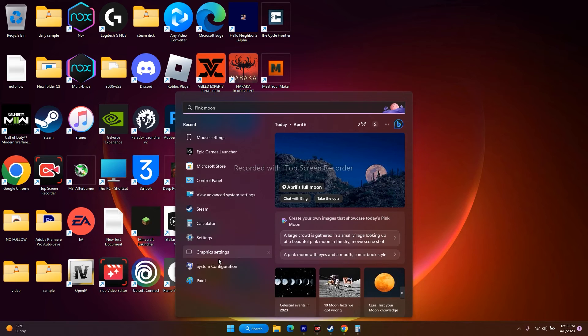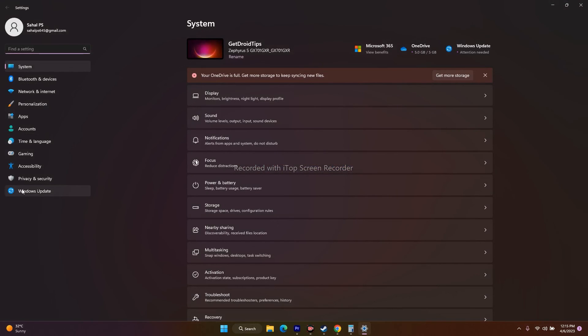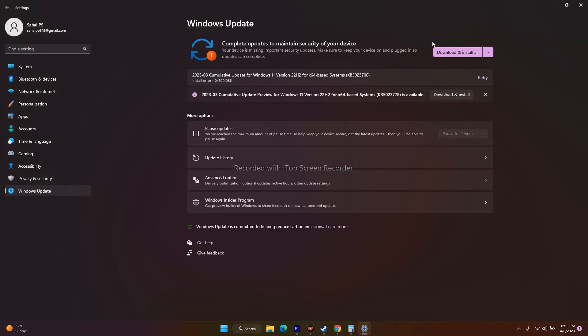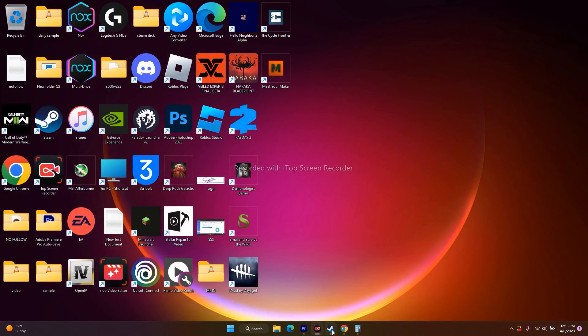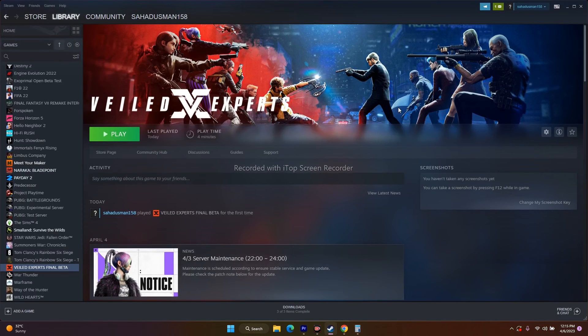The next step is to make sure Windows is up to date. Go to Search, open Settings, go to Windows Update at the bottom, and make sure all updates including any KB updates are installed. Once after that, try to launch the game.